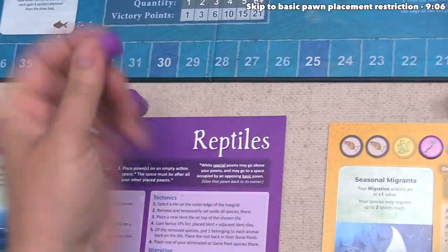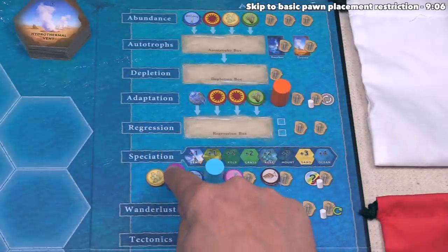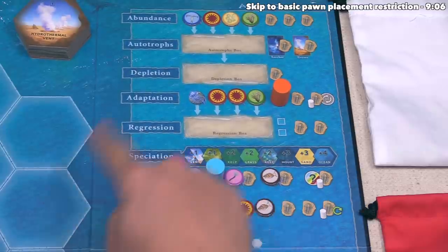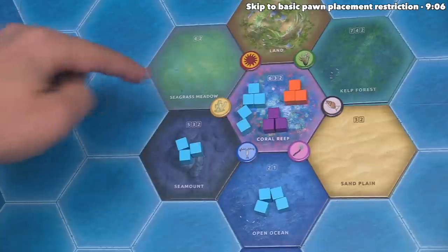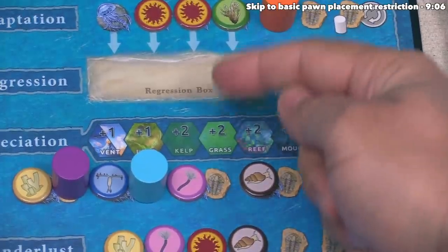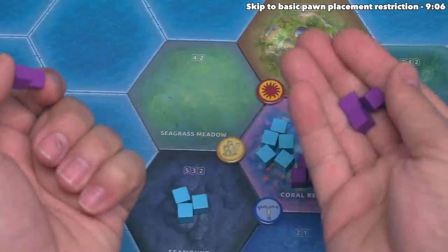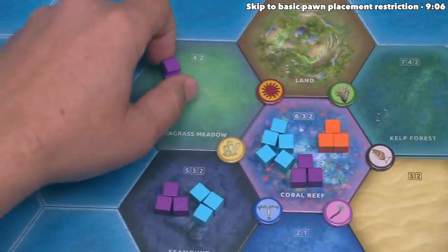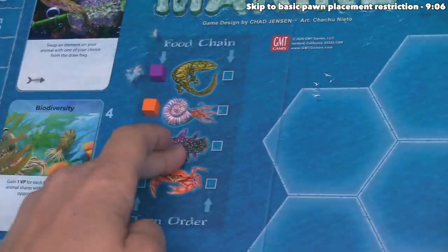Orange is done, so now the purple reptiles can go. After considering their options, they are going to speciate over onto an empty fossil spot next to the sponge element. They can select any one sponge element on the board and speciate onto its adjacent tiles. Currently the only sponge is there, so they can speciate to the seamount, the seagrass meadow, and the coral reef in the center. They can put up to two in the reef, up to two into the seagrass meadow, and up to three onto the seamount. They've decided to place the full amount: three onto the seamount, two onto the seagrass meadow, and two into the coral reef.